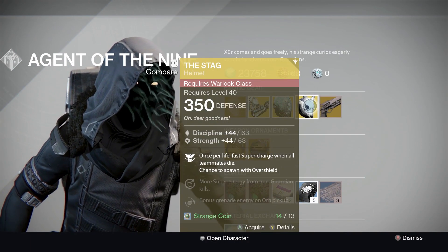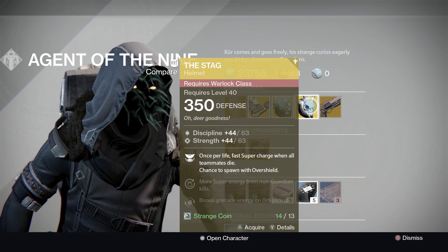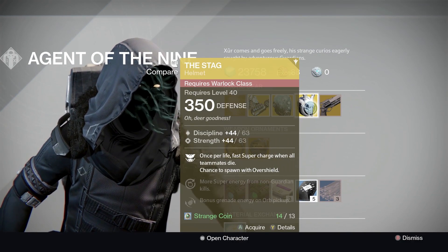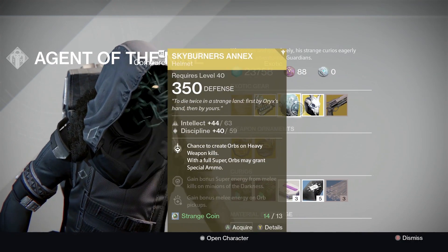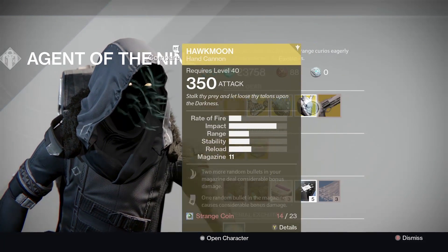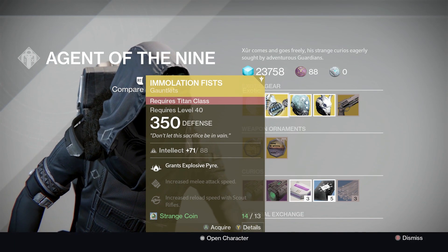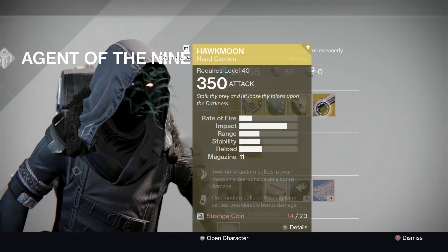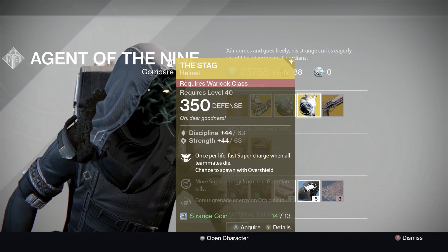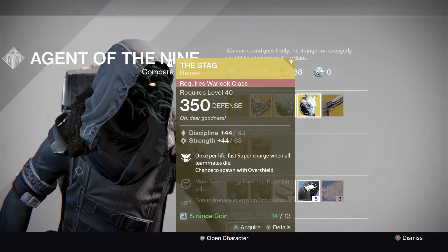Guys, if you are a little bit strange-coin poor, like I am, because I blew all mine last week buying all the engrams — I will upload that video for you soon. I would suggest: if you're a Hunter, probably buy Skyburner's Annex, then maybe the Hand Cannon. If you're a Titan, probably the Immolation Fists. And if you play a lot of Trials, Iron Banner, and PvP, maybe the Stag.